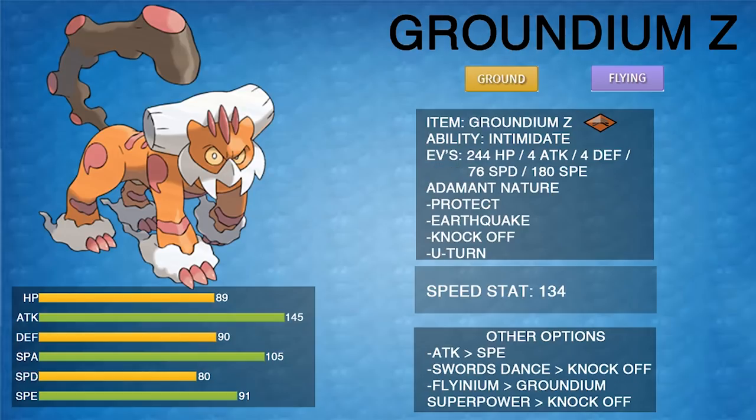Set two uses Groundium Z with a much bulkier spread: 244 HP, some Defense and Special Defense investment, 180 Speed. The Speed hits 134, which — after an Icy Wind — lets Landorus outspeed Tapu Koko, Mega Gengar, and Crobat. Basically anything hitting 200 Speed can be outsped after one stage of speed control. If you don't have Icy Wind support, you can drop Speed investment for more Attack or bulk.